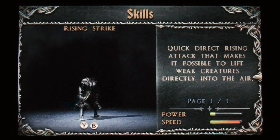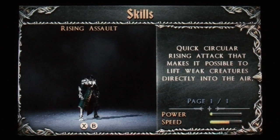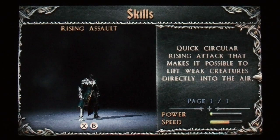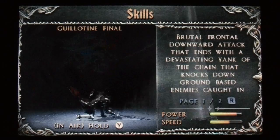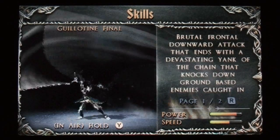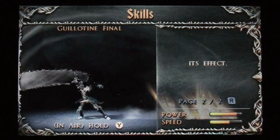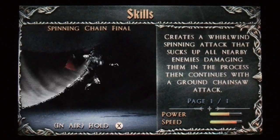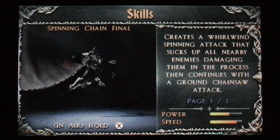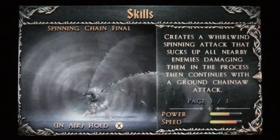Rising strike: Y and B. Rising assault: X and B — you've probably seen me do that a few times. Guillotine final is a brutal frontal downward attack that ends with a devastating chain strike knocking down ground-based enemies caught in its effect — that's an air move. Spinning chain final looks very cool: creates a whirlwind spinning attack that sucks up all nearby enemies, damaging them, then continues with a ground chainsaw attack.